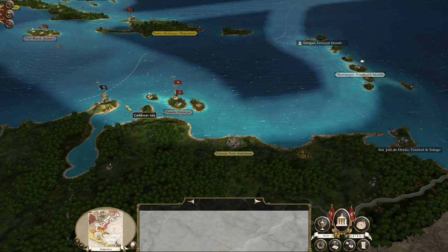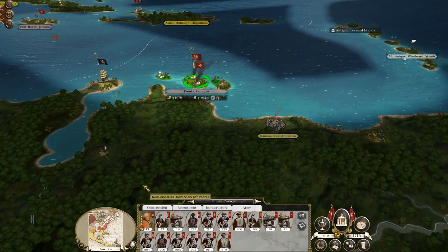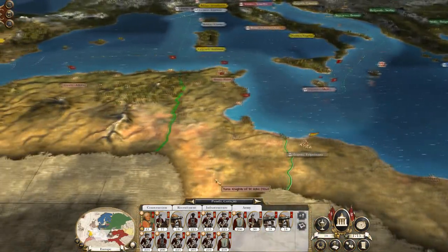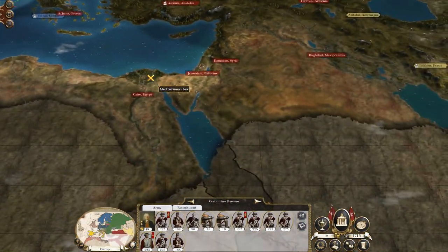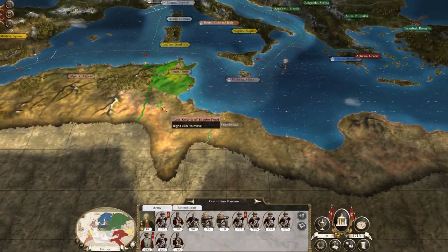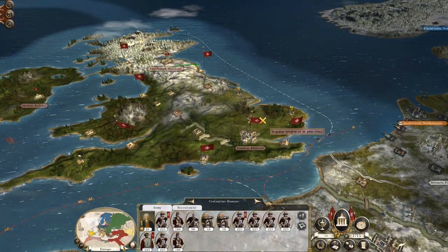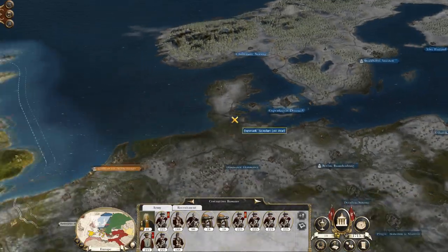So my strategy is going to be two-pronged. Firstly, I want to continue our operation of hopping around the pirate islands and expanding our influence. I also have a force here, and my original intention was to send this army against the Ottoman Empire. However, I'm actually tempted to keep them here as a defensive hedge from the Ottomans, but I may build another army up in Britain and continue my war against the Swedes because we are still at war with them.